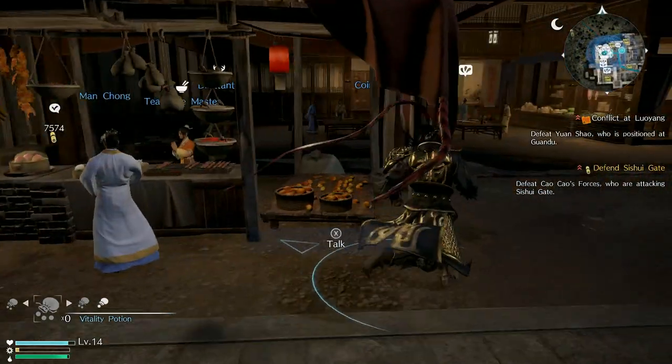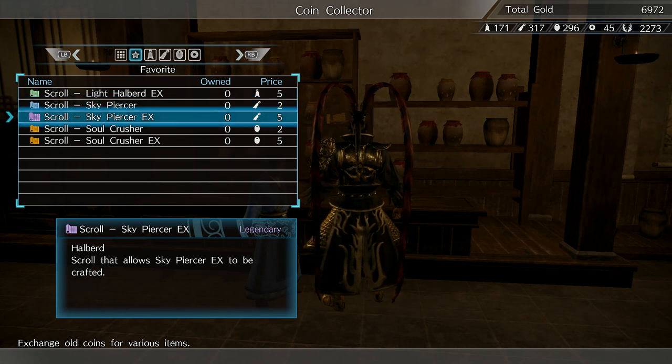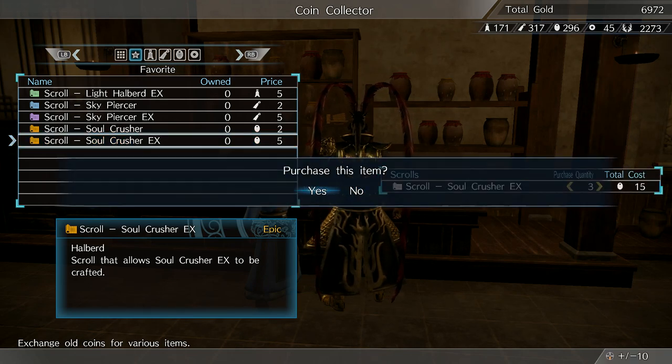First, get the recipes for the weapon you want to make. These can be randomly acquired from defeating famous officers or completing missions. But the most surefire way to get them is by buying them from the coin collectors in the major cities. This will cost you unique coins that are rare, but obviously the reward for the best weapons is worth it.